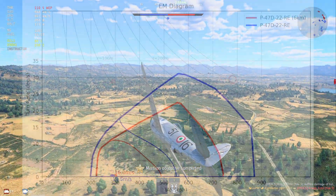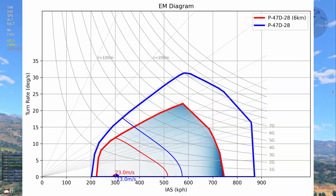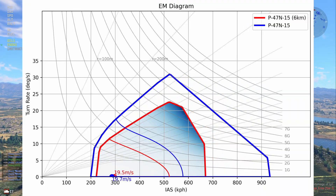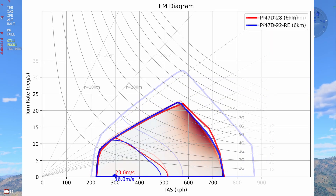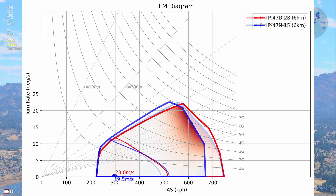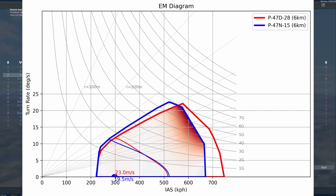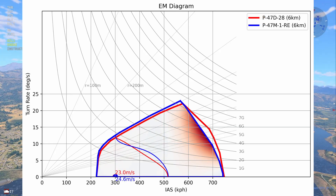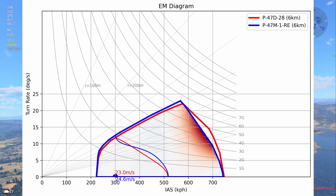Now onto the altitude performance. The P-47s maintain engine performance very well up to high altitude. You'll still have worse absolute performance since the air is thinner so it's harder to turn, but the performance loss is much less than if you were playing something like a Yak-3. Despite the better high altitude performance of the P-47N's engine, it is still worse at 6km altitude than the D-28 or D-30, mostly thanks to just how heavy it is, but both of them are better than the Razorback D-22 and worse than the P-47M as expected.